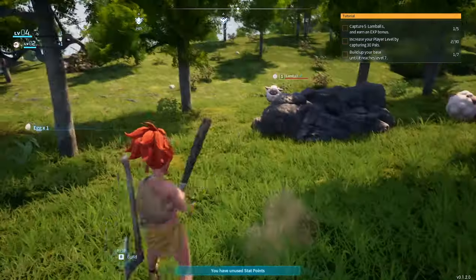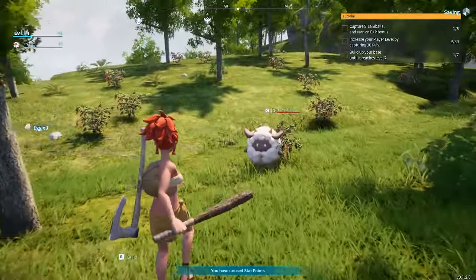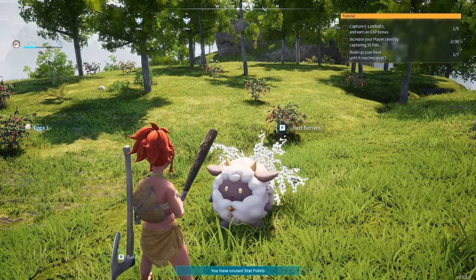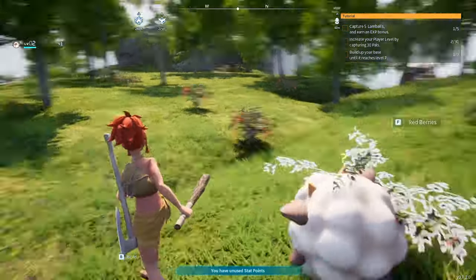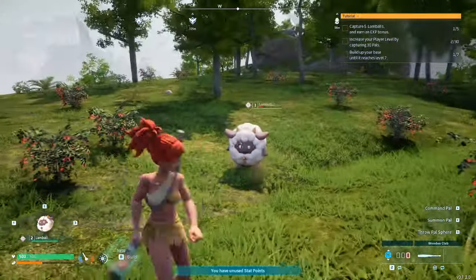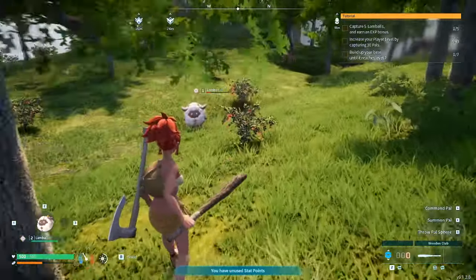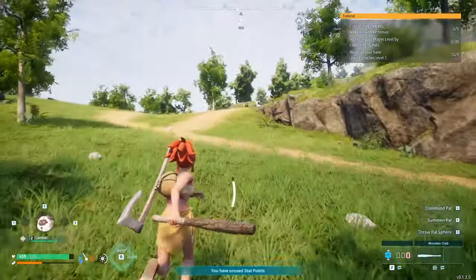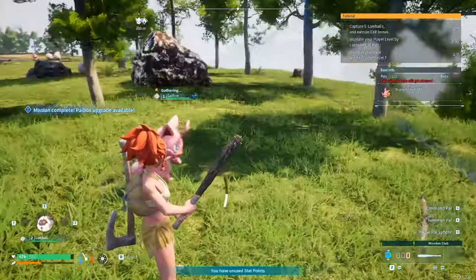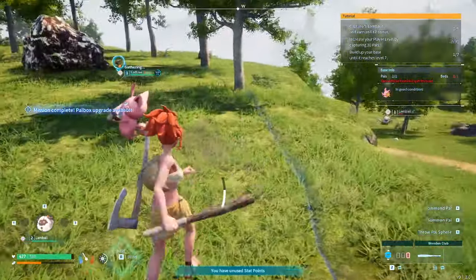Oh, there's an egg here — nice! The Lamb Ball is smiling. We need to fight — there you go. We need to fight this Lamb Ball and catch him, but we don't have a ball. Let's run away — we need to craft a spear.